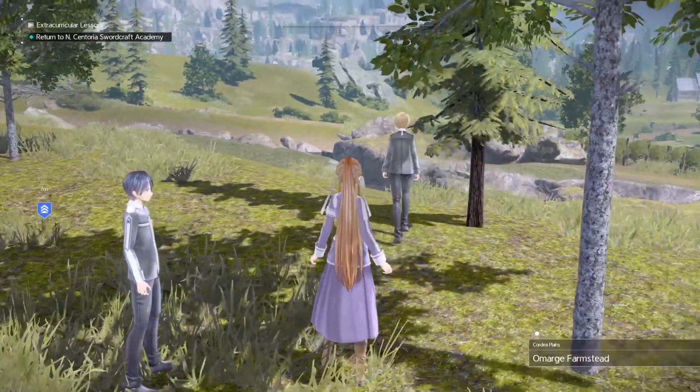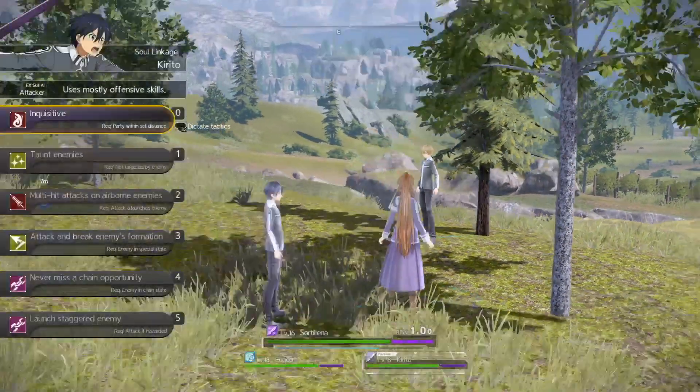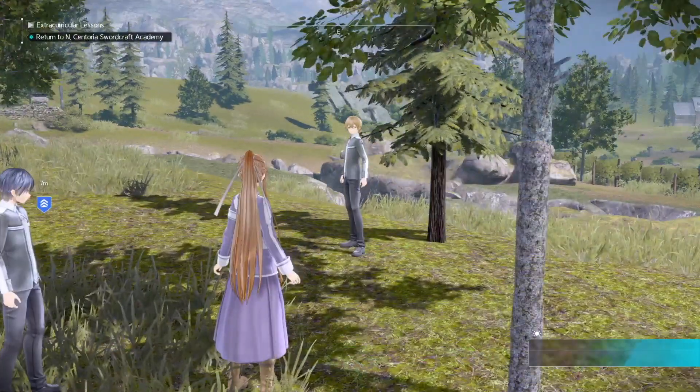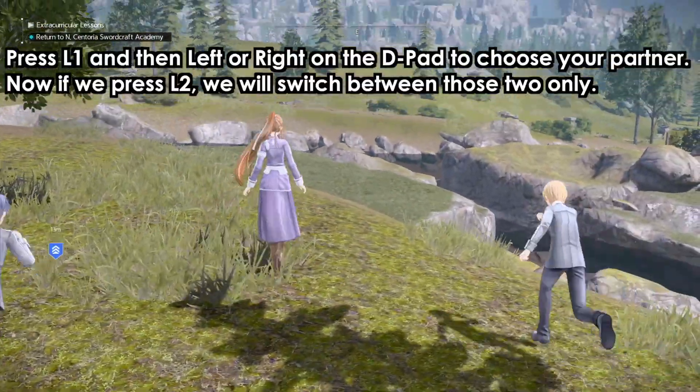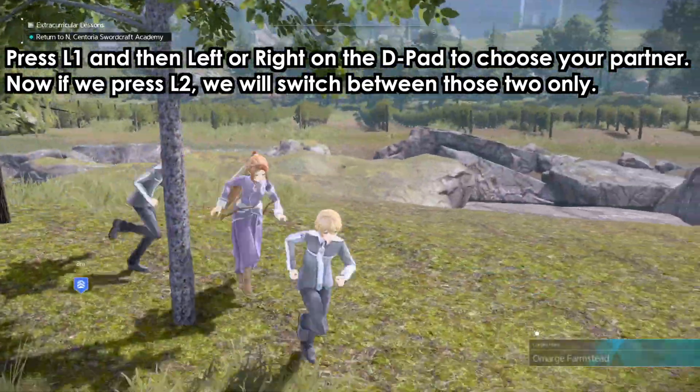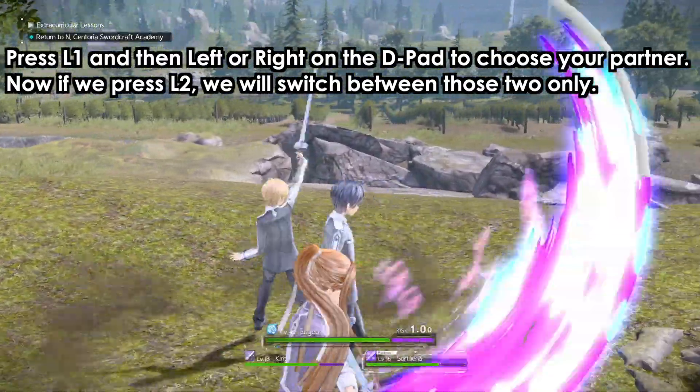So how can you control the other one? For example, now I'm controlling Sutiliana. I'm going to press L1, then use the D-pad to go right and choose Eugio. So now if I press L2, it's going to switch between Sutiliana and Eugio — that's how you do it.